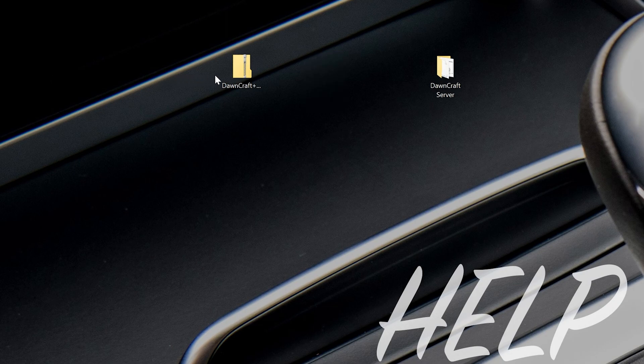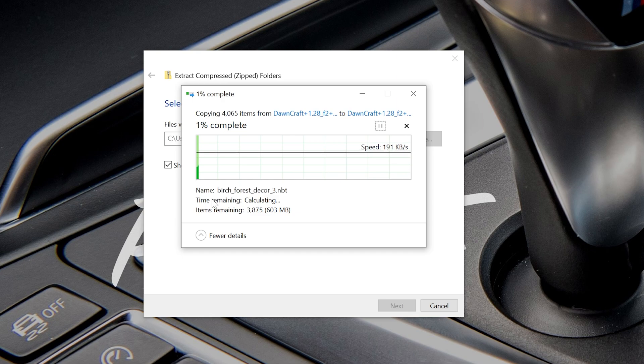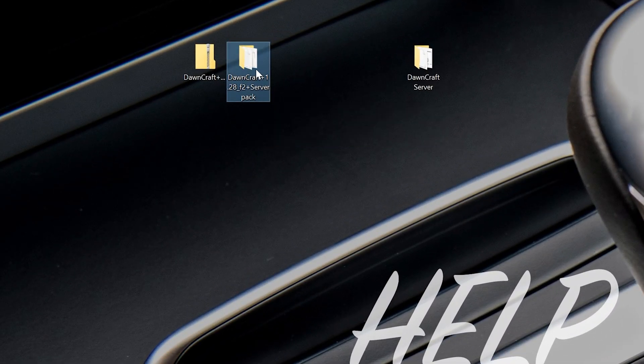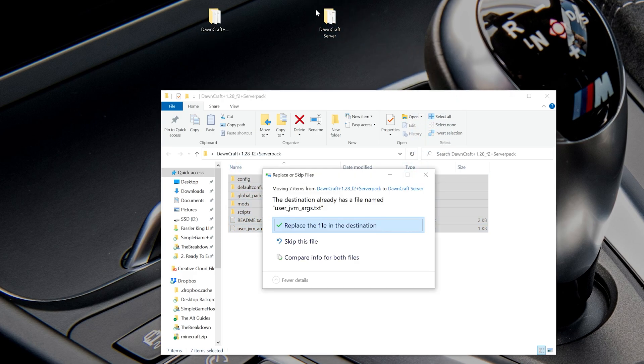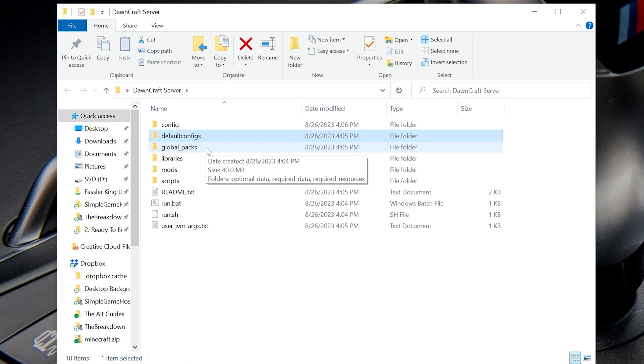You can delete the Forge installer file you downloaded from your desktop. Before we move to the next step, we want to extract this DawnCraft server pack file. Right click on it, click Extract All, and then click Extract. It will go through and extract all files for your DawnCraft server. Once it's finished, you will have a new folder — it might open automatically, but if not it'll be on your desktop labeled DawnCraft Server Pack. Delete the zip folder; we want the extracted folder. Open it up, select everything inside, and drag and drop it all into the DawnCraft Server folder you already created, replacing any files in the destination. Your DawnCraft Server folder should now contain: config, default config, global packs, libraries, mods, scripts, readme, run.bat, run.sh, and java args.